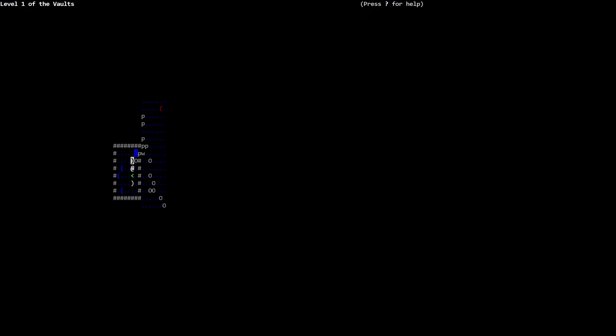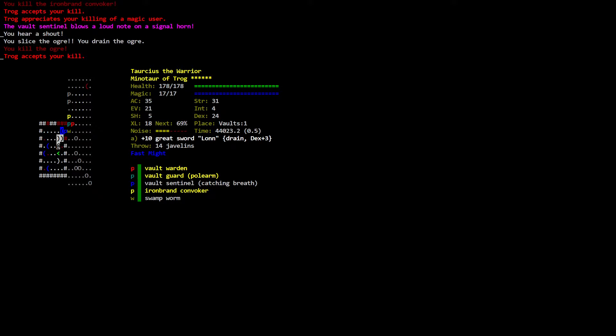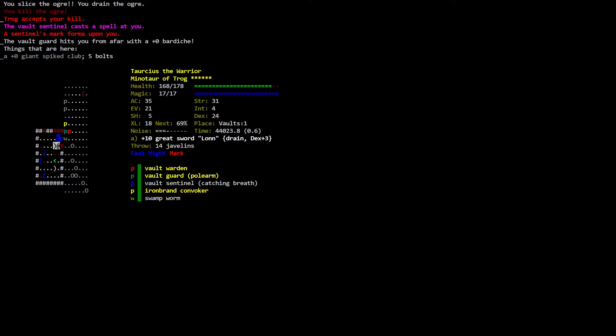Level one of the Vaults. There's an ogre to the northeast. There's a swamp worm — not concerned with it right now. You kill it — Trog appreciates. You hear a shout, you slice the ochre, you drain the ochre, you kill the ochre. Two up and one right — you kill the iron brand convoker, you kill the iron brand convoker, you slice and kill the ochre. The vault sentinel's mark forms upon you. The vault guard hits you from afar with a barrage.